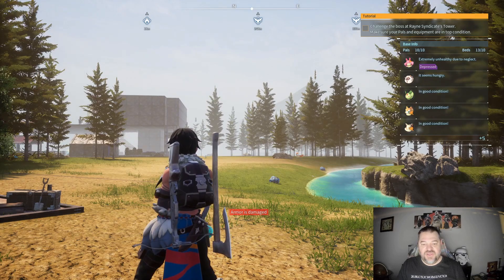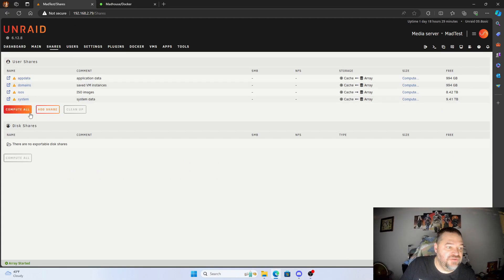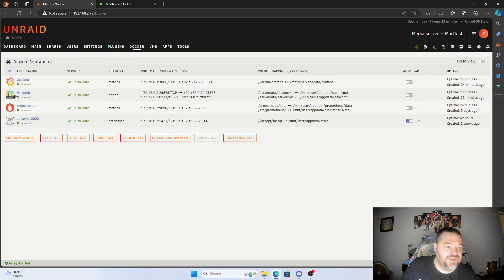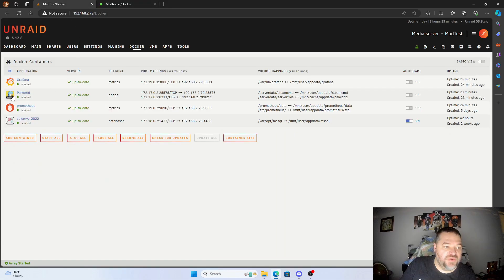Down here I've got my Palworld main server, and over here I've got Palworld on my test server. What I want to do is take the data from this main Palworld and put it over into this test server. So how do we do that?